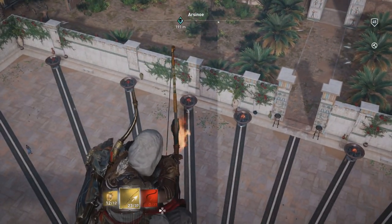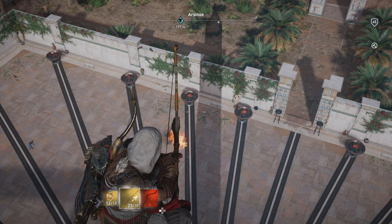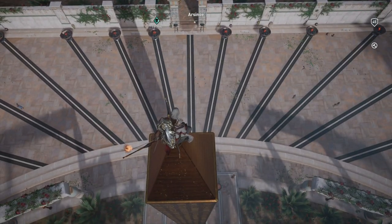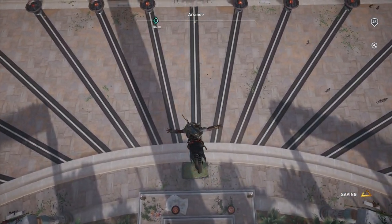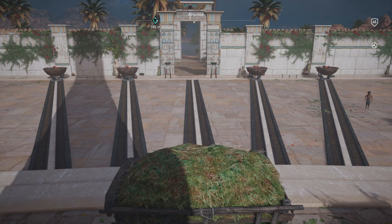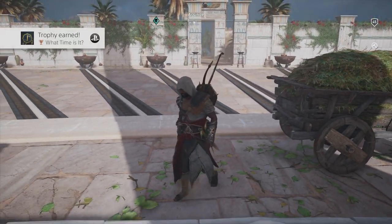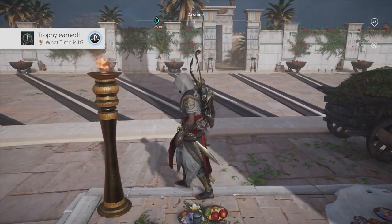We'll speed up time here again and as the light goes through you'll see we're getting close. Now you can see light between the shadow of the obelisk and the 10-ish mark. You're going to go ahead and dive — do the leap of faith forward only. That's the only spot you won't die. Jump out and then — boom — 'What Time Is It' trophy earned!